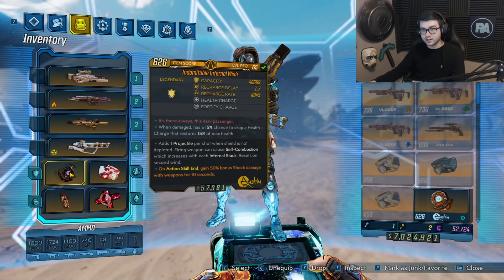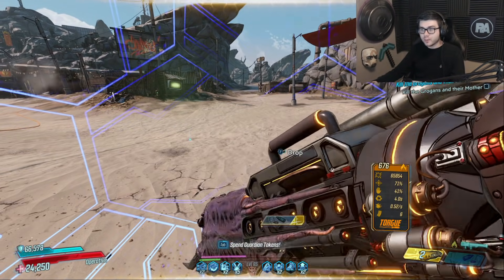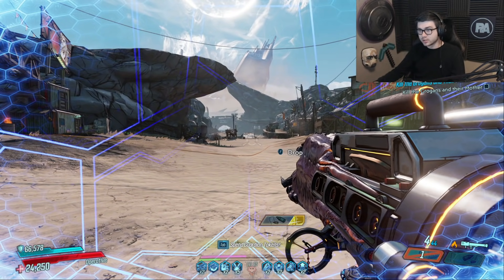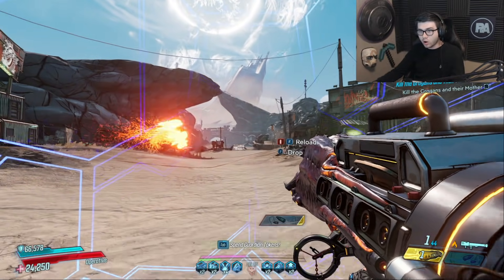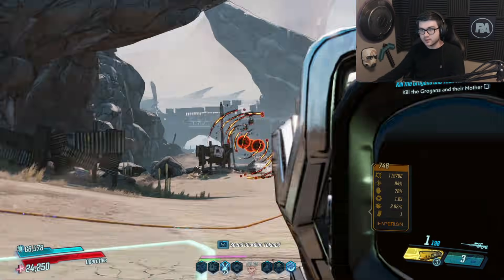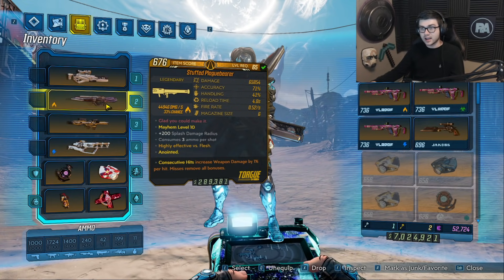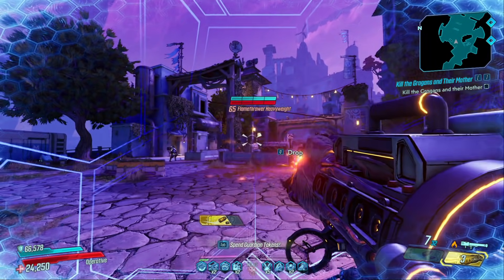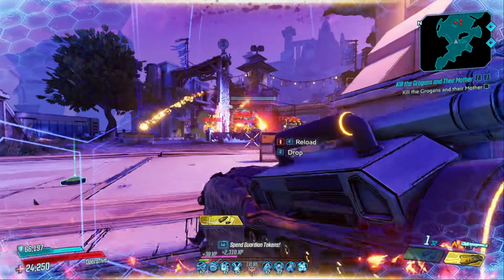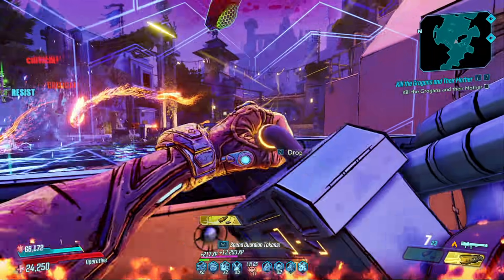Here's how you want to use this: with something like the Barrier, you can swap over to your rocket launcher to get that 200% cryo damage, slide to activate the Toboggan, and with all your kill skill procs and the shield up, you'll shoot three rockets all buffed by everything — nothing is going to live. That's not even counting anointments; if you get something like splash damage you can see how absurd it gets. On characters like Moze this is also really good for insane splash damage, and on Fl4k your rockets can do crit damage.